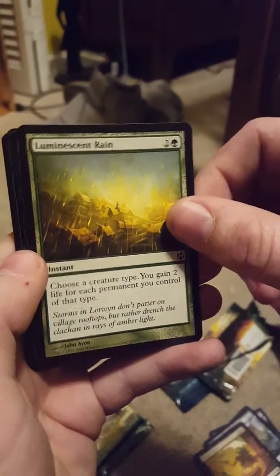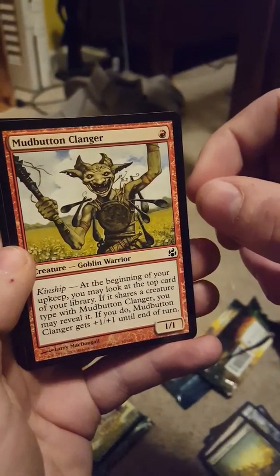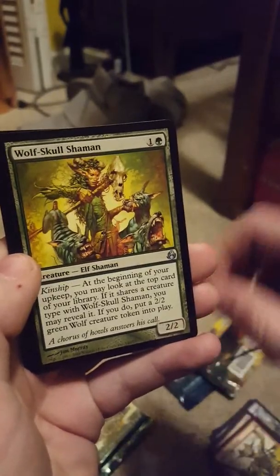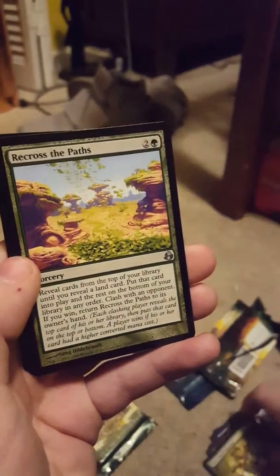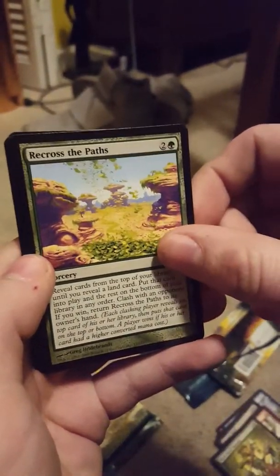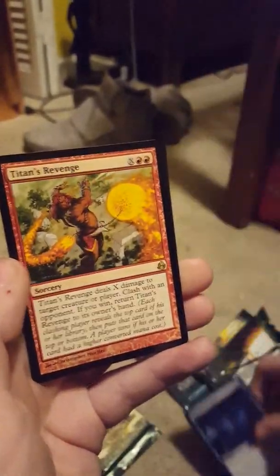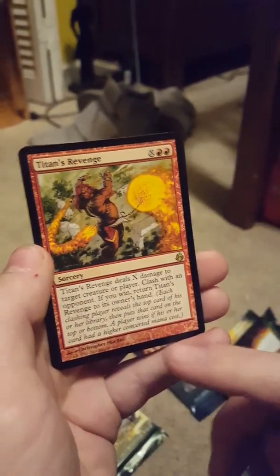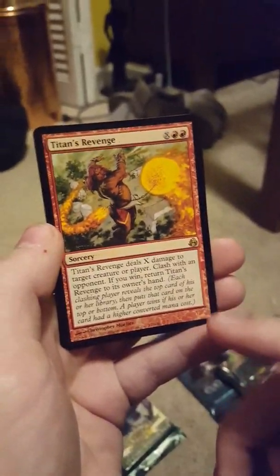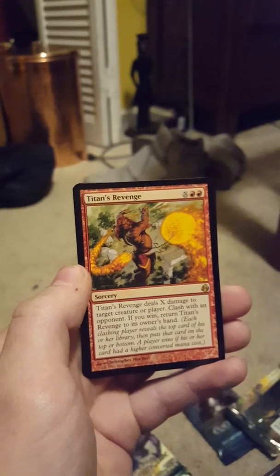Luminescent Rain — two life for each permanent of that choice. Goblin Warrior, he looks pretty cool. Wolf Skull Shaman, another elf. Recross the Paths. Research of the Deep. And my rare is Titan's Revenge — this looks like a giant here. Titan's Revenge deals X damage to target creature or player; clash with an opponent, if you win, return Titan's Revenge to its owner's hand. And an Elemental Token.